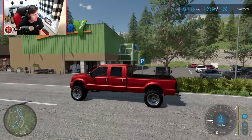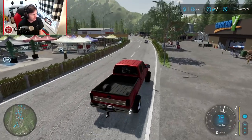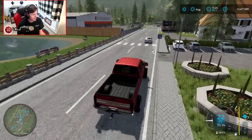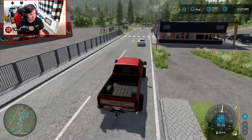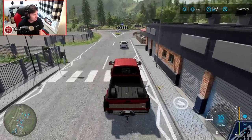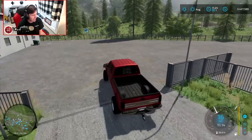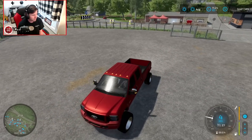We may need to stop at the grocery store at some point for supplies, but don't worry about that. First things first, we've got to get back down to the shop and buy a trailer that we can haul our equipment on. Let's go ahead and make a quick left, park over by the fence, just kind of out of the way.